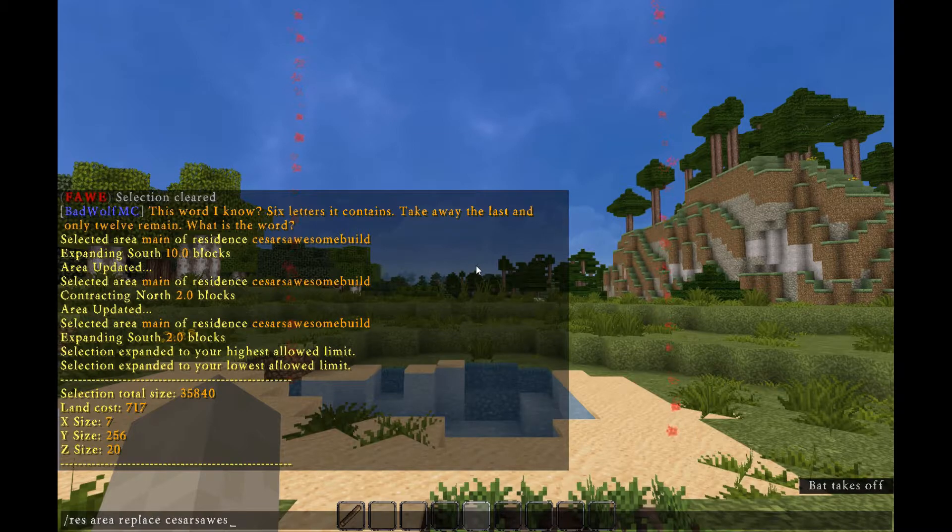Provide the name of the residence — Cesar's Awesome Build — the name of the area, which is typically main, and hit enter. It will confirm the changes in chat.